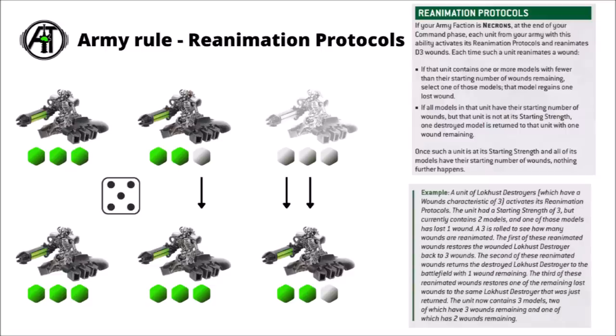The army rule is reanimation protocols — this is the one you'll get regardless of your detachment. Necrons have got their codex coming in winter, so not too long to wait. The way reanimation protocols works these days is that in each of your command phases you regenerate D3 wounds, happening at the end of your command phase so after things like Battleshock, and those wounds are restored to the unit sequentially.